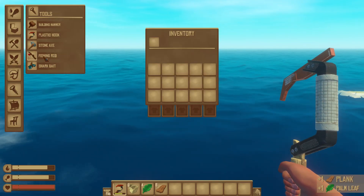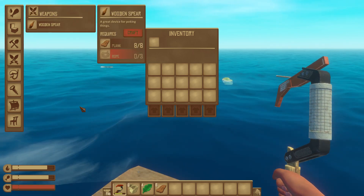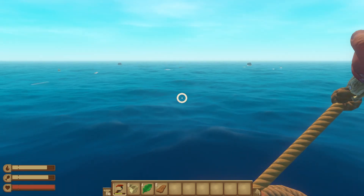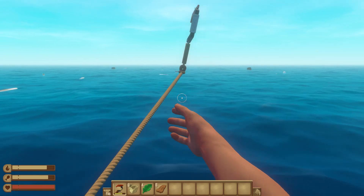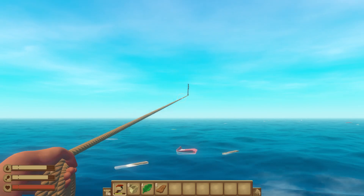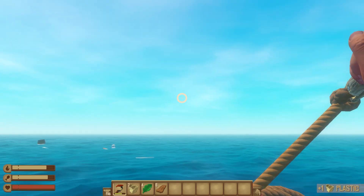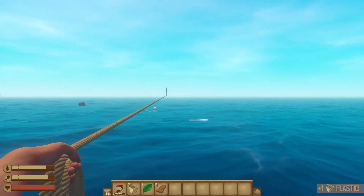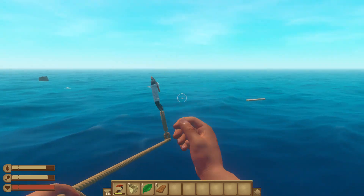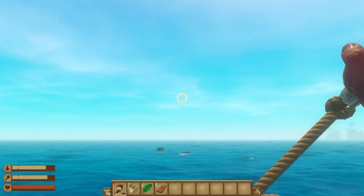The first thing you actually kind of want to craft here is probably a wooden spear, and for that we need a couple more palm leaves. We want to be able to fend off the shark at all costs. That was a terrible throw. There are some palm leaves over there — we need two more at most.